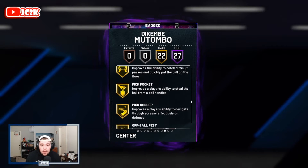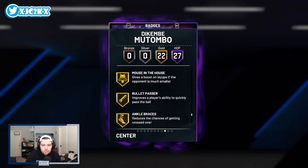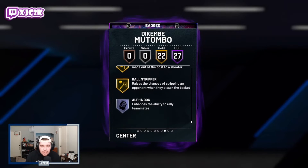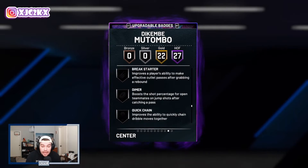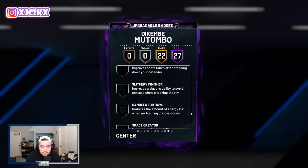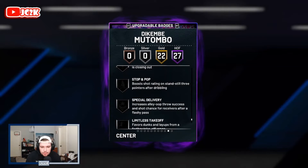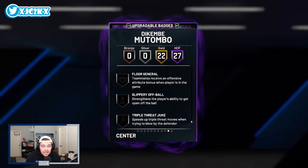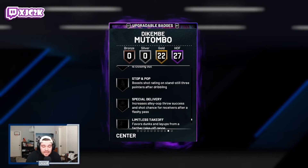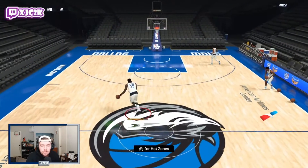He also has 22 gold badges including fearless finisher, lob city, glue hands, pick pocket, pick dodger, rise up, pro touch, bailout, sniper, green machine, hot zone hunter, unstrippable, mouse in the house, bullet passer, ankle braces, gray center, pressure, fast twitch, and ball stripper. Badge-wise, you're definitely going to want to add shooting badges like blinders, limitless spot up, dead eye — and maybe limitless takeoff as well — just to make him as complete as possible.